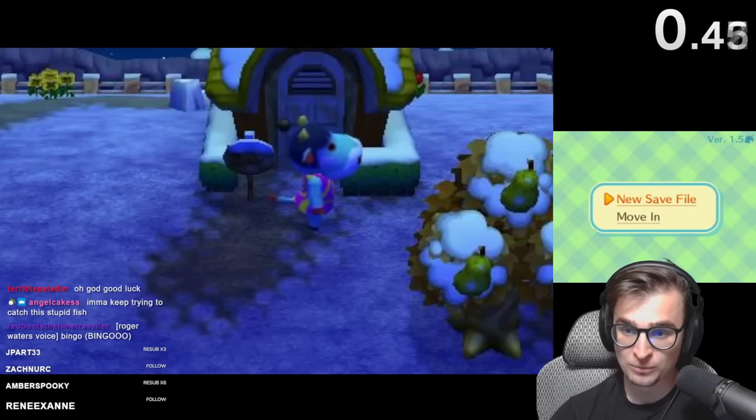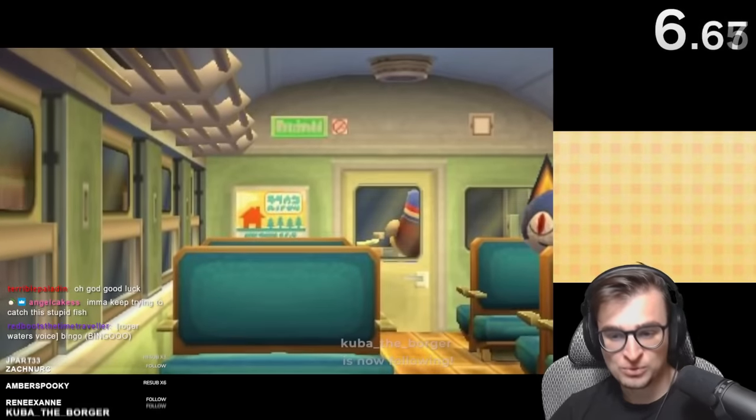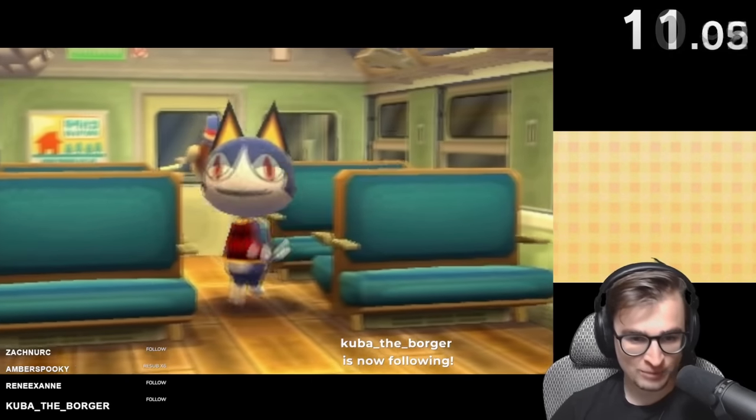3, 2, 1, go. Let's do it. We're trying to go for bingo, which is five in a row - vertically, horizontally, and diagonally on a bingo card. You'll see what I mean.